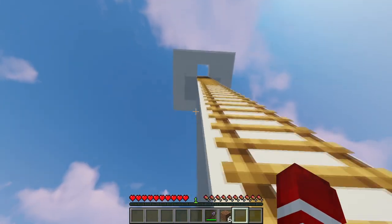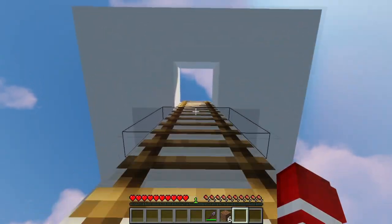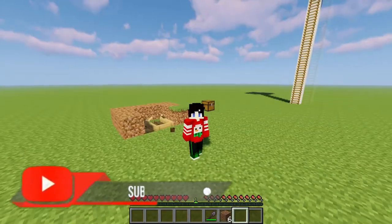So now I'm going to jump up here. Usually if I jumped off of this, I would take damage and die. But if I hold shift right before I hit the ground, I shouldn't die. So if I jump off and hit shift — and I'm still alive.